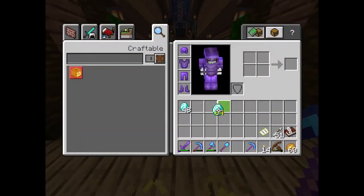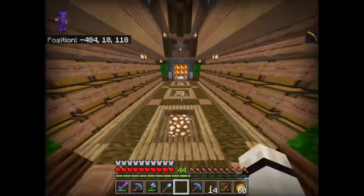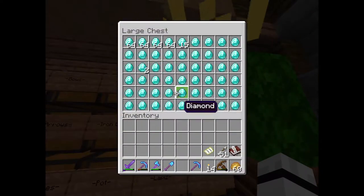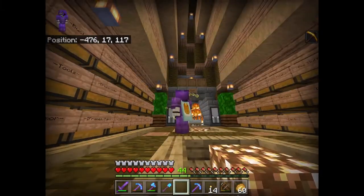We got a total of a stack and 48. That is pretty good, I'm not going to lie. That will put us up to about four and a half stacks, which is right next to our goal. So right here, yep, about four and a half. It will be four and a half if you add all of these extra. So yeah, we're feeling pretty good. Now, without further ado, it is time to start making this super smelter.